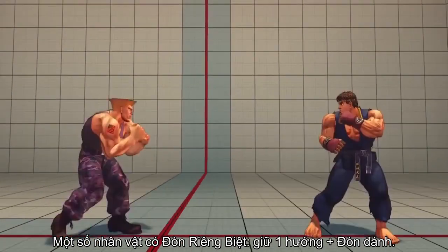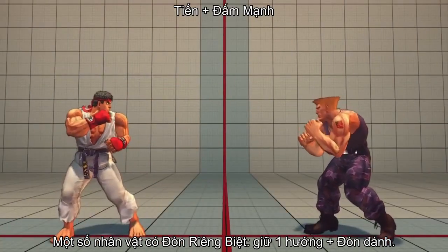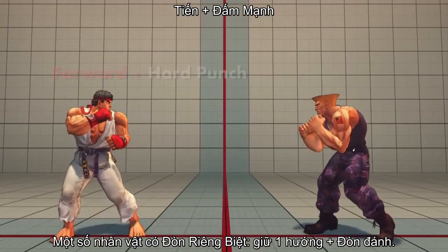Some characters also have what are known as unique normals, or command normals. These are executed by holding a single direction while pressing a normal attack button.